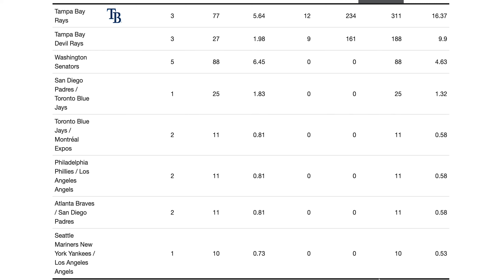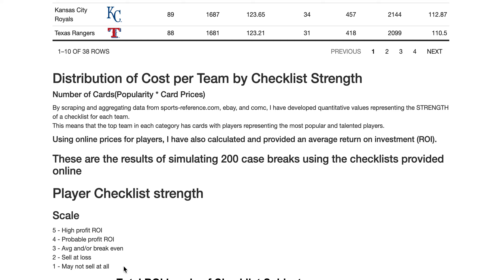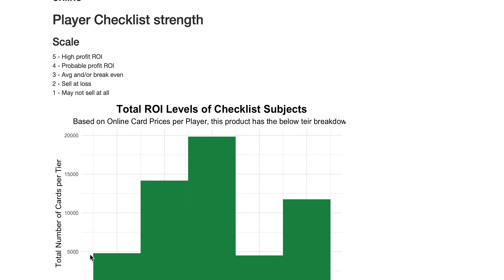Now let's talk about product strength — this is more valuable to a lot of people because it includes the actual ROI, which I get from eBay and Check Out My Cards. I create a strength metric that tells you a Shohei Ohtani is going to be a five and bench players are going to be a one, based on how much money you can make from getting those hits. I developed this metric on a scale of one through five, and then I run 200 simulated case breaks.